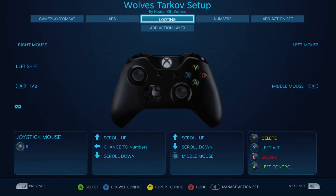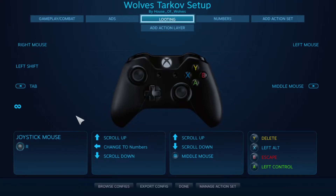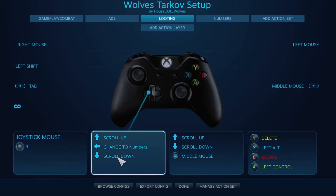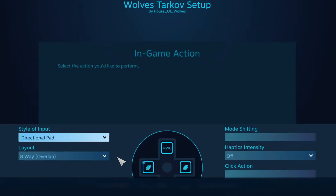I want to go over a few things in looting that I might not have covered in the first video. Clicking the left stick is R, which is rotate — this helps you move and sort things in your hideout. The next thing I changed in looting was adding a way to access the new action set.